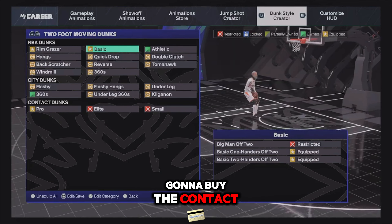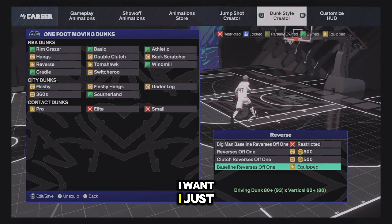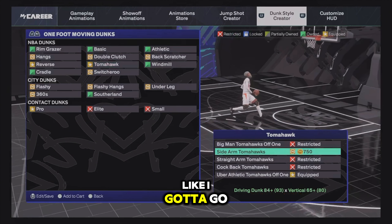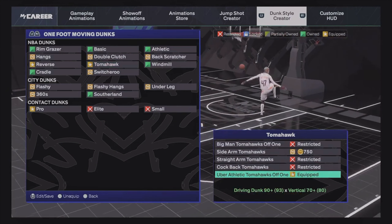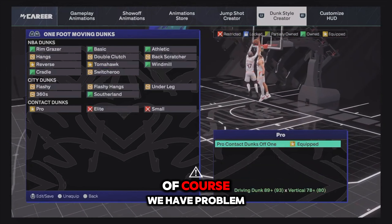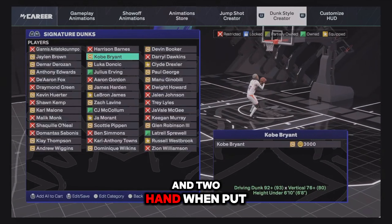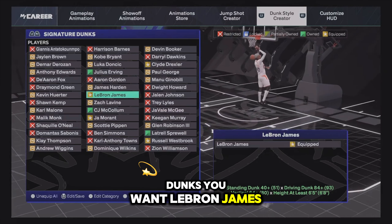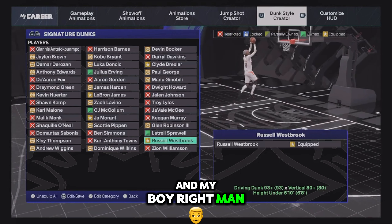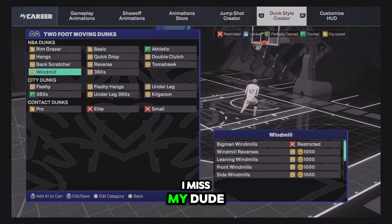Of course we're going to buy the contact dunks. We also need Baseline Reverses, Alley-Oops, Tomahawks off one foot — Pro contact dunks must be on. For standing dunks my build can't get those, so we have one-hand and two-hand standing dunks. For signature dunks, go with LeBron James, John Morant, and Russell Westbrook's dunk package.